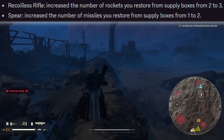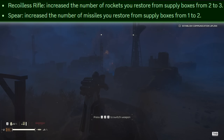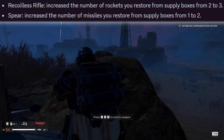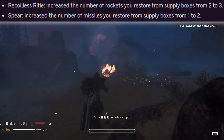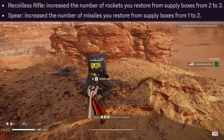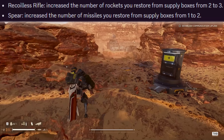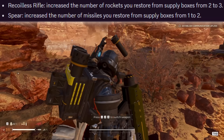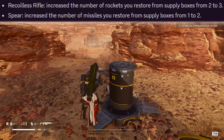Both the recoilless rifle and the spear have had the number of projectiles increased when restored from supply boxes. The recoilless now restores three up from two, and the spear restores two up from one. This is actually huge — you can now fully replenish both weapons with only two supply boxes, in line with grenades, stim packs, and most other support weapons. I was loving using the spear — you can take out a full automaton outpost without needing four resupplies just to get ammunition back.